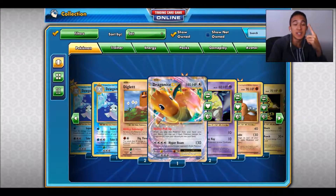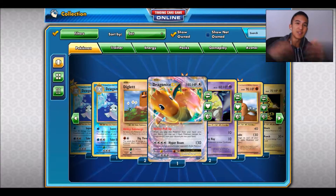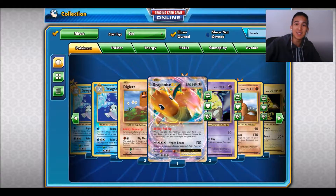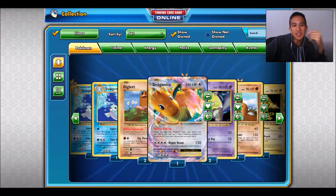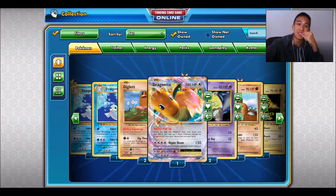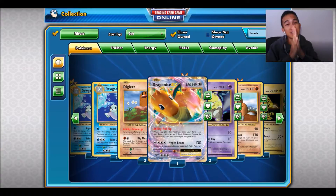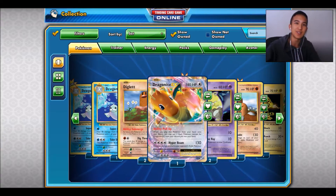So in this field we got one EX — Dragonite EX — so that's all right, an awesome EX. We've been pulling straight fire compared to how Evolutions packs opened in real life, so yeah, pull rates I think are a bit better for Pokemon TCGO, but they're not tangible. I hope you guys enjoy this video — thanks again for watching, peace, and I'll see you guys on Wednesday. All right, bye!